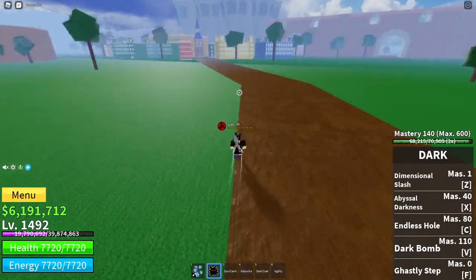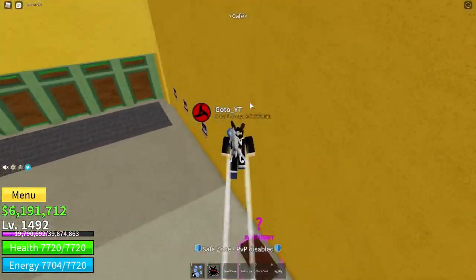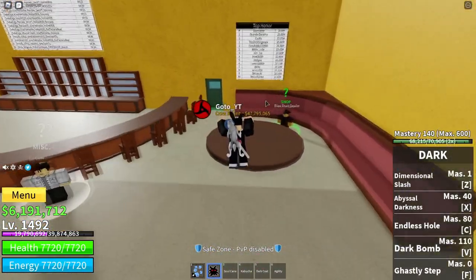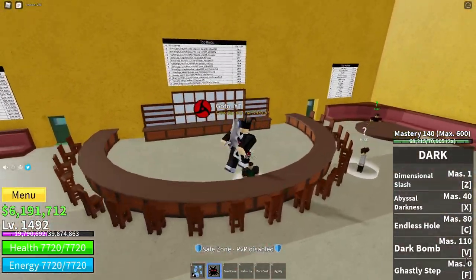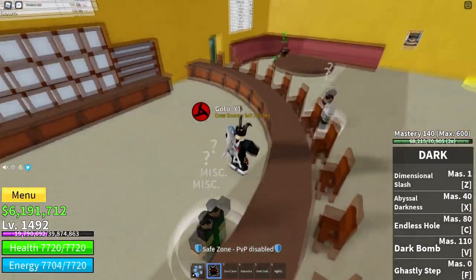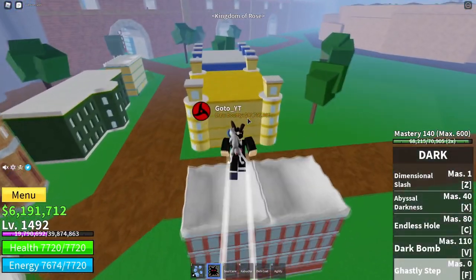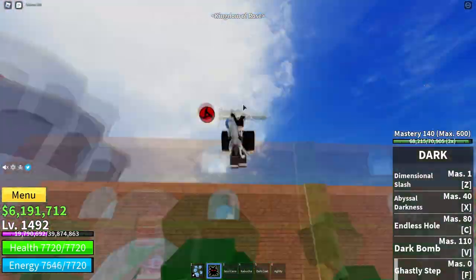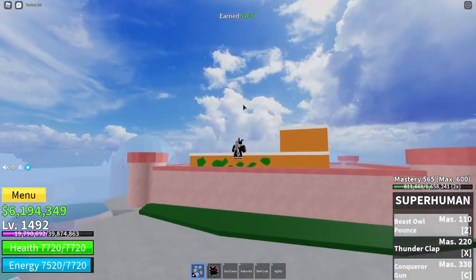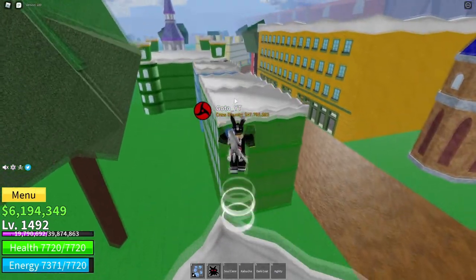A lot of people also try to awaken every single devil fruit that developers add, which seems really wasteful to me. For example, I haven't awakened Flame or Ice because I just don't use them. I have awakened Light because it's great for farming, Dark because I prefer it over Ice, and Tremor because I like it for PvP. Only awaken devil fruits that you know you're actually going to use — that's a key way to conserve your fragments.